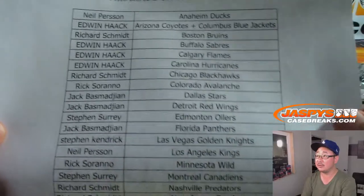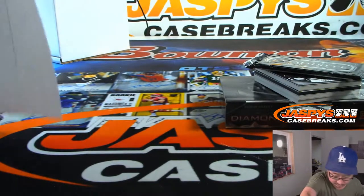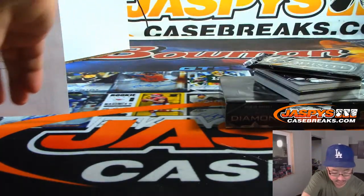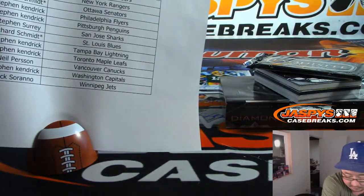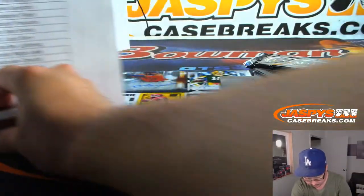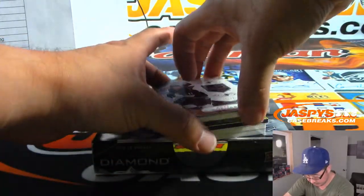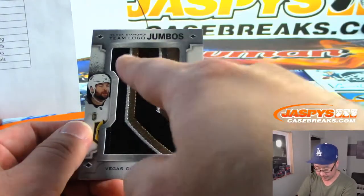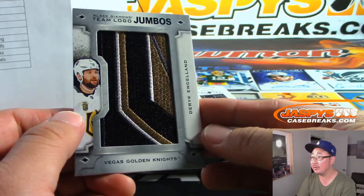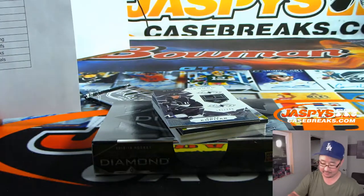There's the official printout right there. Kopitar is going to help us out by hiding the hits here. For the Golden Knights — Black Knight team logo jumbo, part of their badge, their seal. Derek Englund. Golden Knights, that'll be for Stephen K.